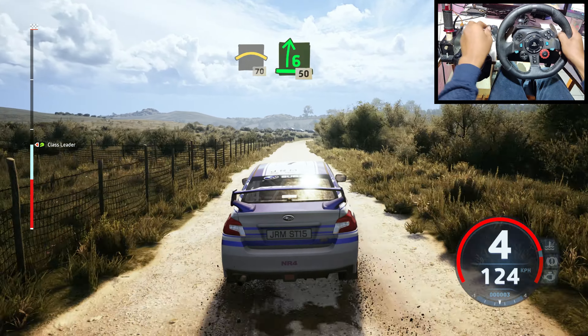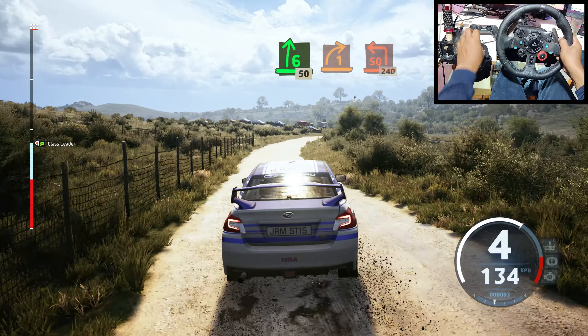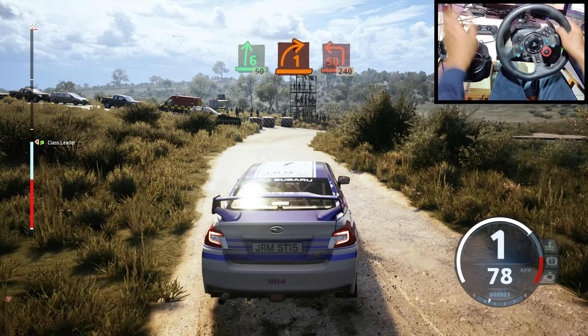Crest. 70. Slowing. 6 right. 50. Turn. 1 right. Onto tower. And turn. Square left. Onto gravel.